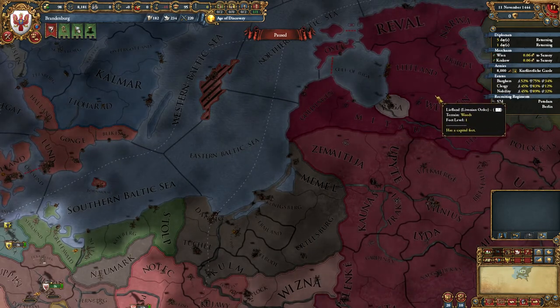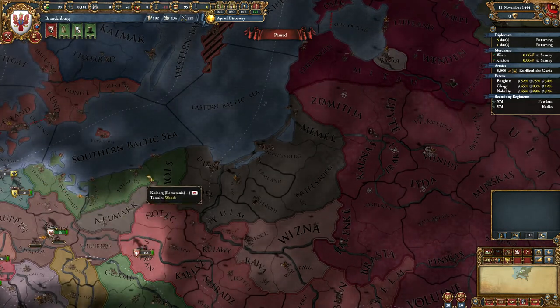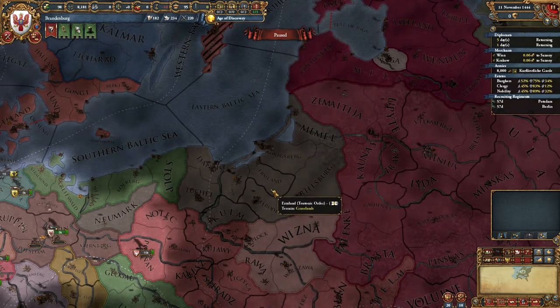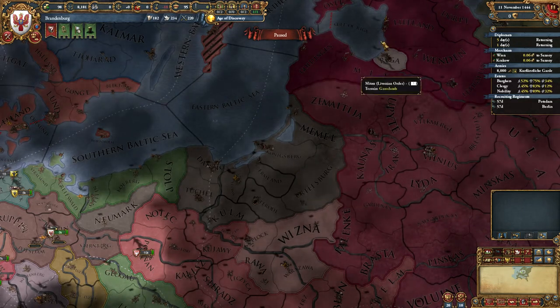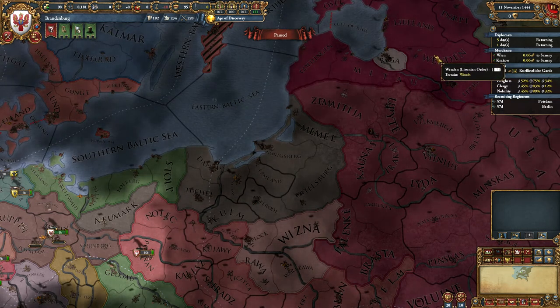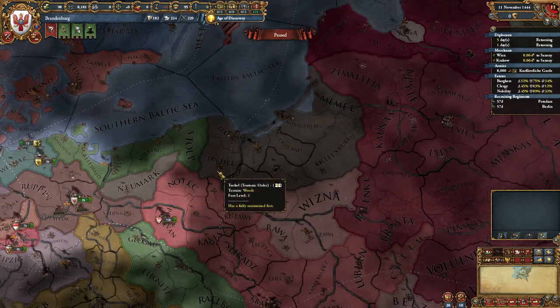Potentially vassalize the Livonian Order too - that's not a necessity, but it's really nice to, within the first 25 years, annex all of Pomerania, vassalize the Teutonic Order, and build up your country enough to have both the Livonian Order and Teutonic Order as vassals, probably turning one into a march.